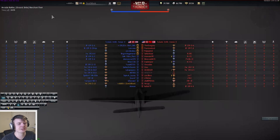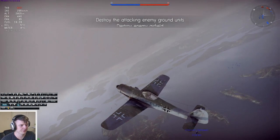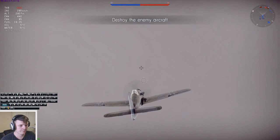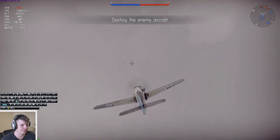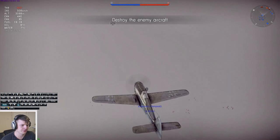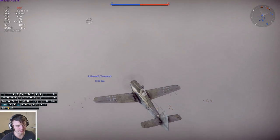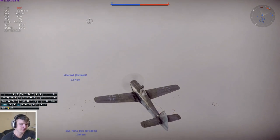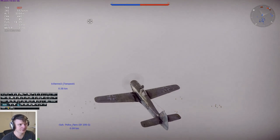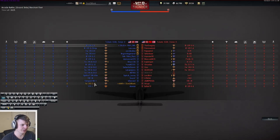We're on Merchant Fleet - a nice open map without too many geographical features. The ground targets are dispersed around the map, which is great for the Germans because I can single out targets one versus one. Low-lying targets go for the ships, and the dispersion all around the map makes it a really nice map to play boom and zoom with German planes.